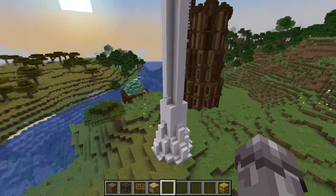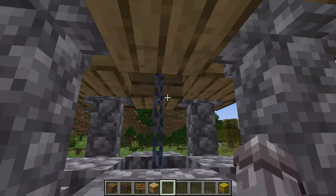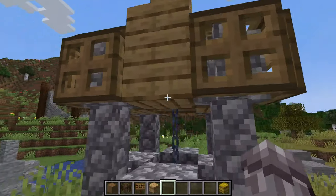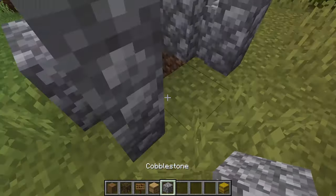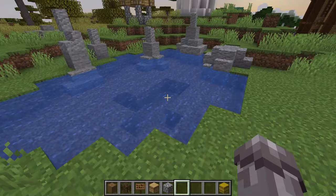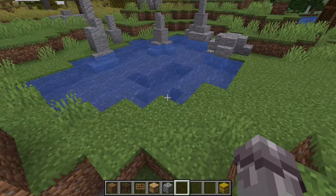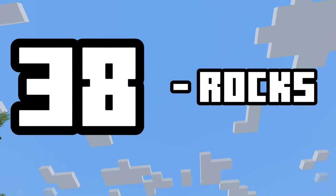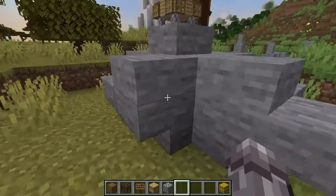Another small detail is number thirty-six, a well. This can fit into a town or just the middle of nowhere — just some cobblestone and oak wood with a chain going into the ground can add lots of life. Number thirty-seven: a pond, either in a garden or in the countryside, is a really nice detail, especially if you add many number thirty-eights to it. Number thirty-eight is rocks, which can be built with some cobblestone, stone, and andesite, with a combination of walls, stairs, blocks, and slabs.